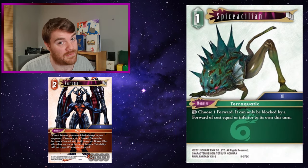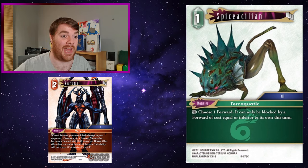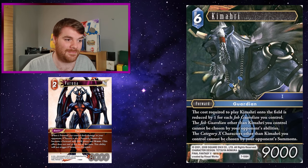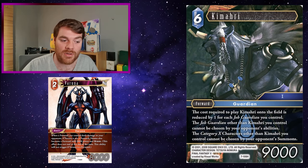Spicy Acillion again - just a two CP forward but one with Brave as well, which is good. You can have a little forward that keeps swinging under your opponents but it's also really good at blocking opponent's forwards. He's a decent size for what he is - only two CP but Brave and AK as well.